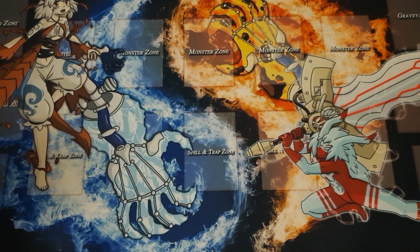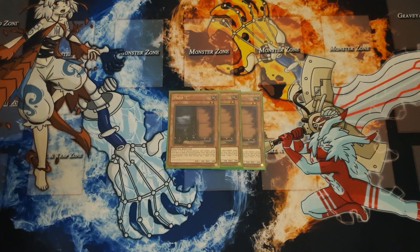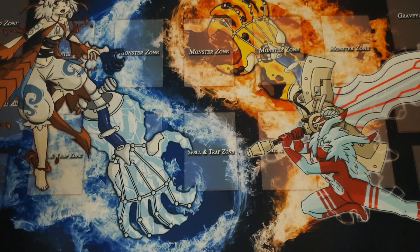We are also running three copies of Maxx C. Versus combo decks you really want to stop them from comboing off, so this is very strong — especially in this deck, because you don't have that many interruptions. You're mostly going off card advantage, so a big aggressive push is gonna kill you, and Maxx C kind of stops that. Even besides that, versus slower decks it's draw one, draw two — it's good. It kind of stops them, especially since you usually do have at least one negate, so Maxx C puts them between a rock and a hard place where they can't really extend much.